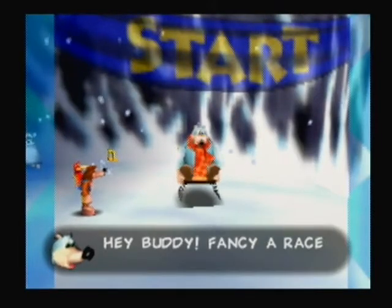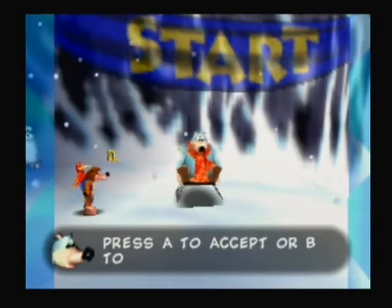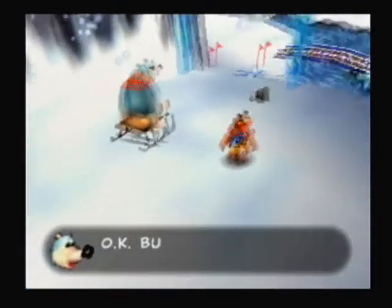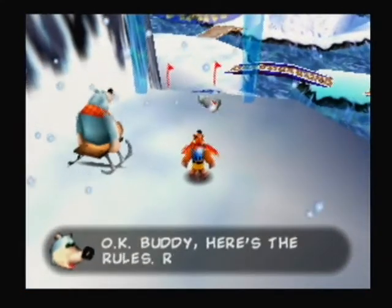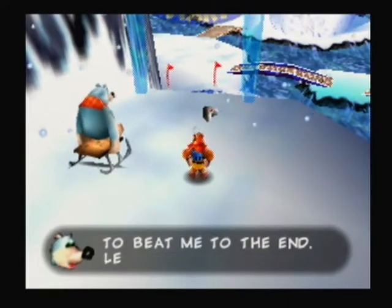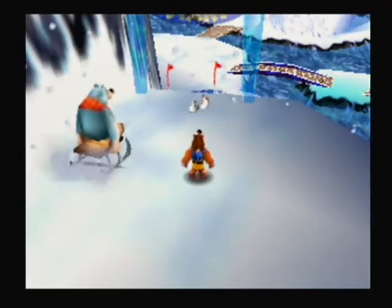Alright, here's Boggy again. Last time we were against him as a walrus, but this time we are Banjo. I pressed A to accept the race — here's the rules: run through the red gate. It's just the exact same course as last time, except this time we get the running shoes instead of the sled.